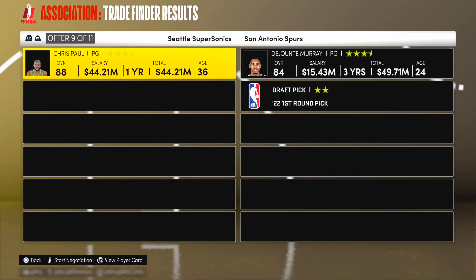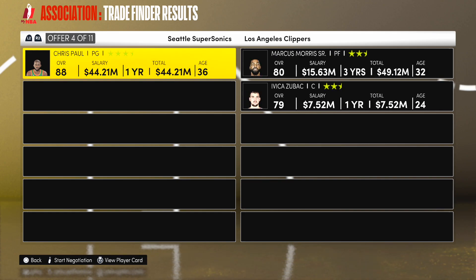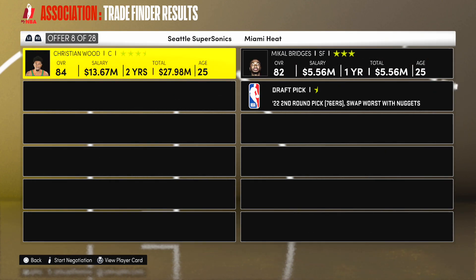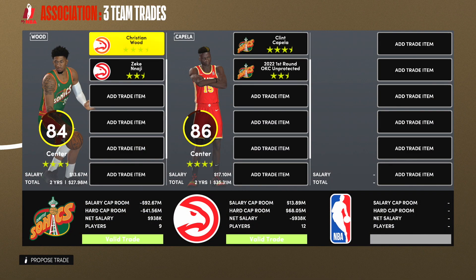I was trying to get some other guys but they weren't available, and there was no way I was trading CP3 for Russell Westbrook. I did make a trade I mentioned earlier — moving Christian Wood on. The deal: Clint Capella and a draft pick. I'm a massive fan of this deal. Christian Wood will be going to the Hawks and we'll be getting Clint Capella. So Paul George and Clint Capella are going to join us, and we sent off Christian Wood and Jimmy Butler.